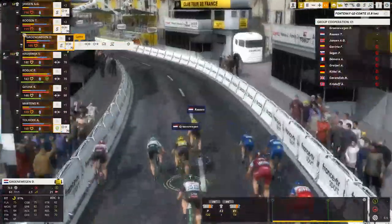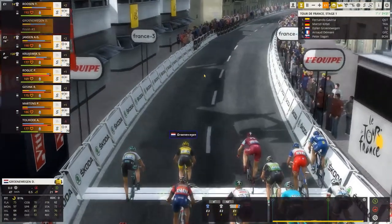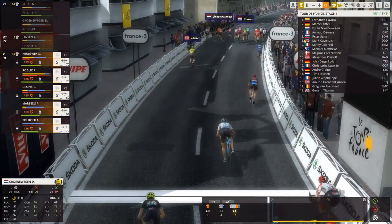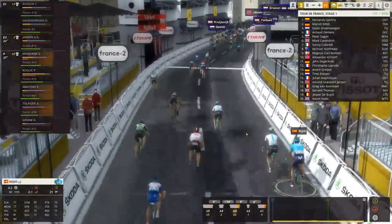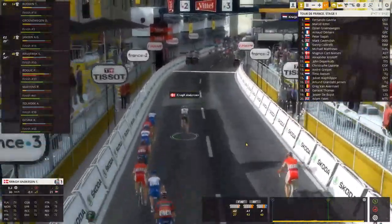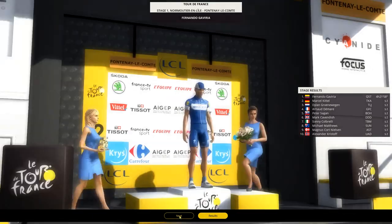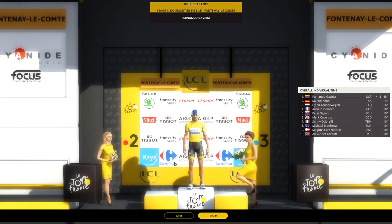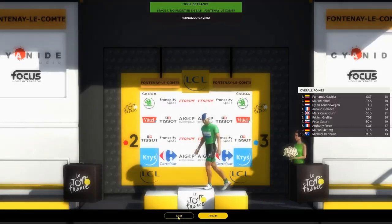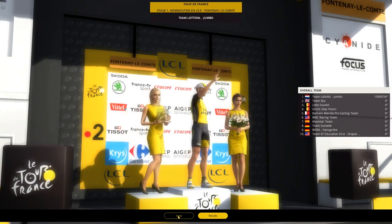Groenewegen is still here — I'll just give him a sprint. Come on, Dylan! Gaviria wins the stage from Kittel and Groenewegen. Demar takes P4, Sagan P5, Cavendish P6, Colbrelli 7th, Matthews 8th, Kurt Nielsen 9th, and Christoph takes P10. Not what I wanted, but I'll take it. Could've been much, much worse. And here is the first yellow jersey on Fernando Gaviria's shoulders.